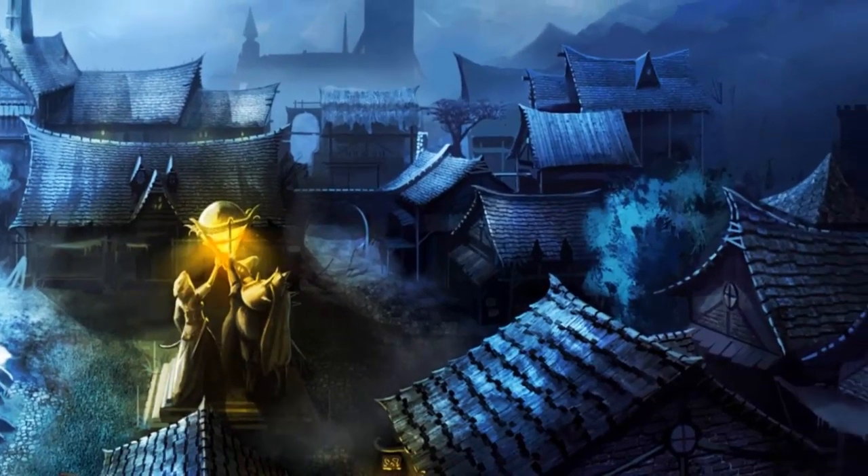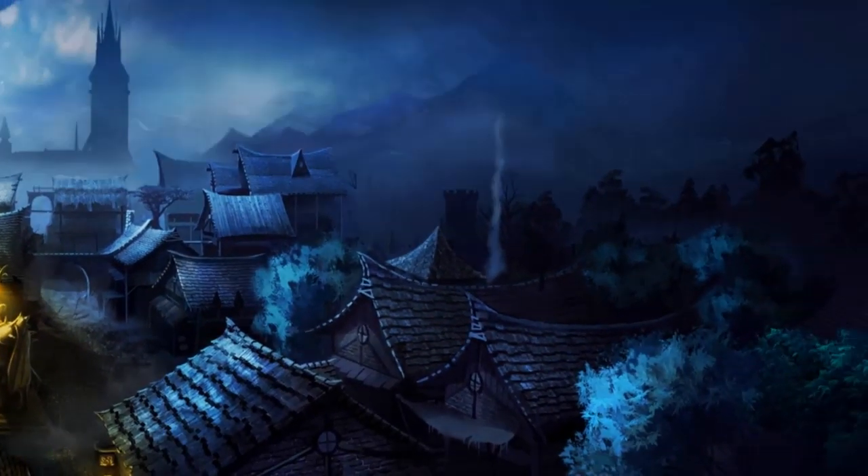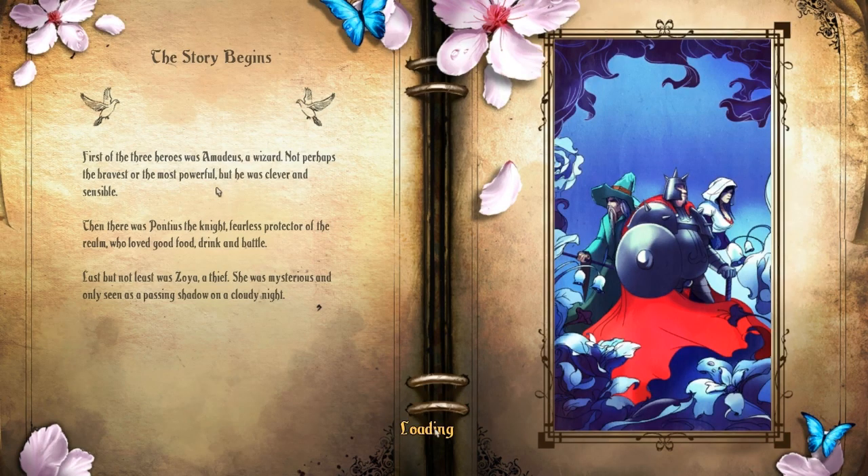Something mysterious and magical was taking place in the forest. First of the three heroes was Amadeus, a wizard — not perhaps the bravest or the most powerful, but he was clever and sensible. Then there was Pontius the knight, fearless protector of the realm, who loved good food, drink and battle. Last but not least was Zoya, a thief — an entrepreneur. She was mysterious and only seen as a passing shadow on a cloudy night.